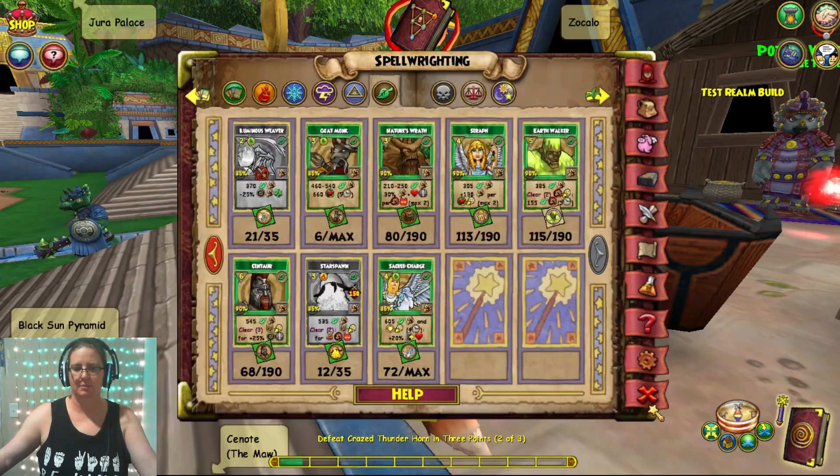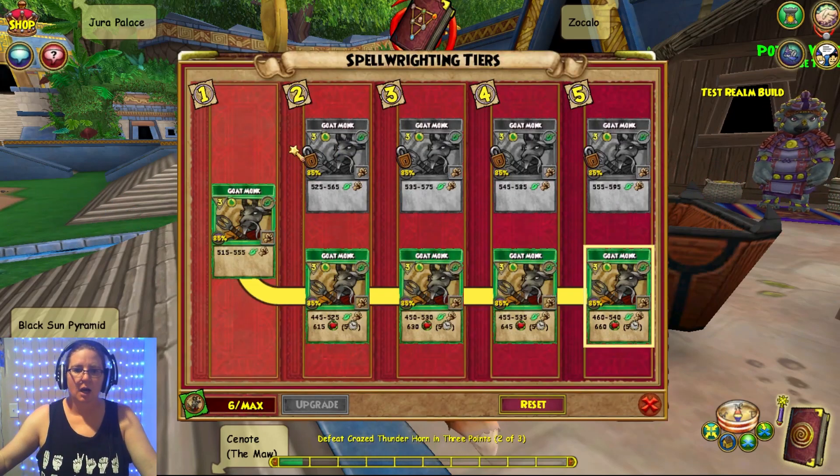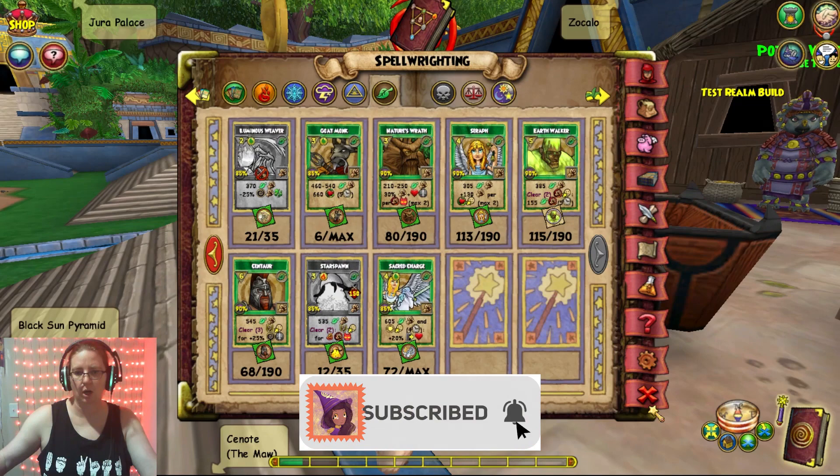Goat Monk now has a top path which is just damage, but it really doesn't go up that much, so I'm definitely glad to use the bottom one. Nobody glows though.